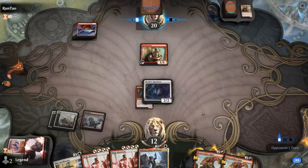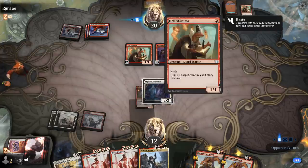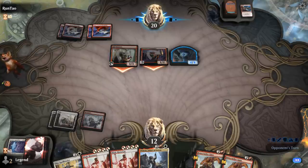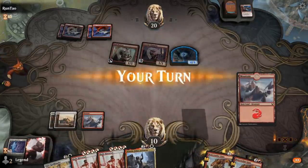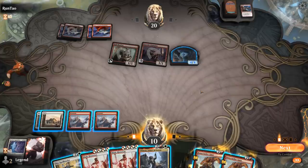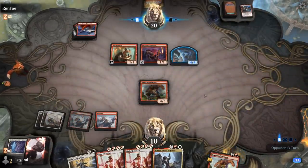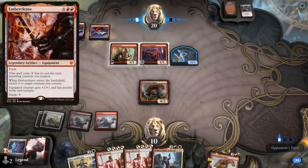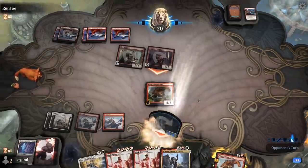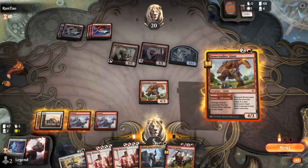We've got double Bonecrusher as follow-ups. The opponent can use a monitor to prevent Apparition from blocking, or play a Frostbite and get a 4/4 token. We could play Winota, but it's not going to be great by itself, so we go for Bonecrusher here. They can use hull monitor to prevent it from blocking — I'd be happy to trade for the token. Then we have to hope to dodge an Embercleave. We're at 5, so we just play another Bonecrusher and pass.